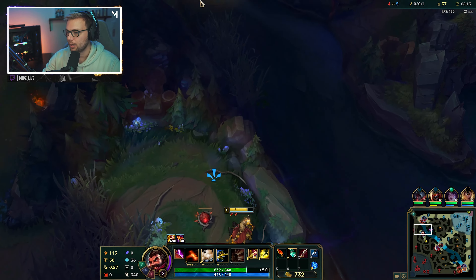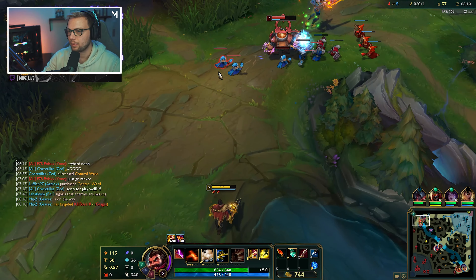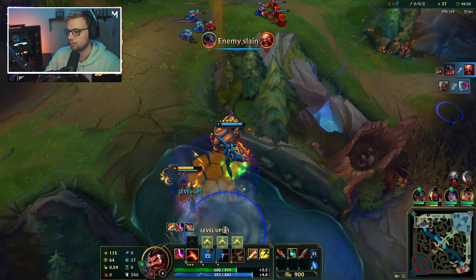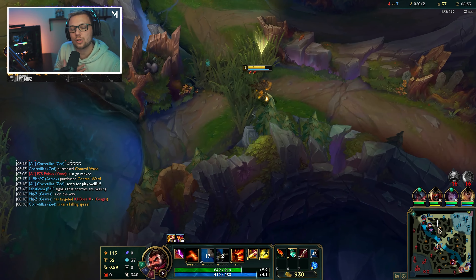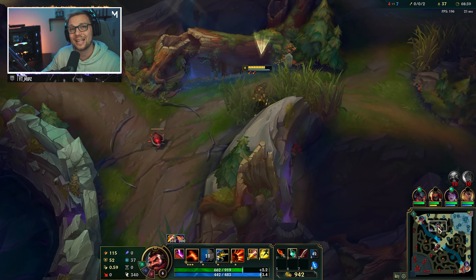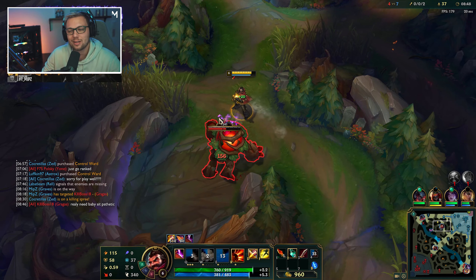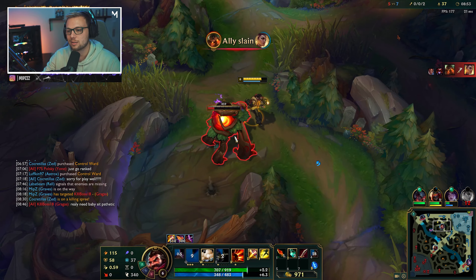One thing I need to be aware of in this game is we're playing against Shyvana, and Shyvana really likes to go for drakes — so we are going to have to be more or less on point with drakes right away. We're gonna go for another top gank because I can see this guy is just pushing forward.